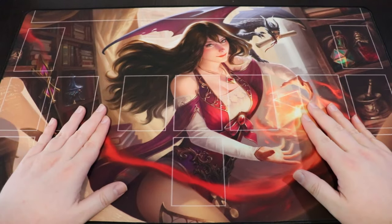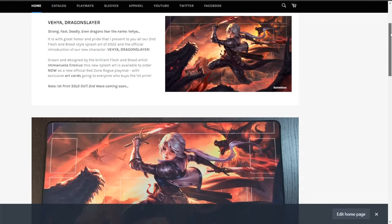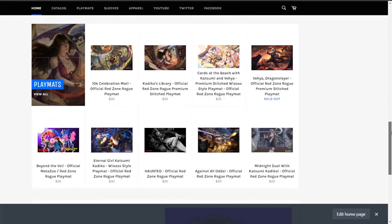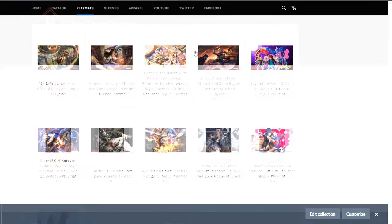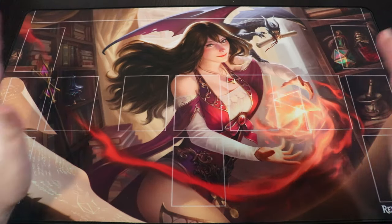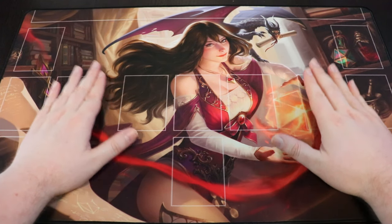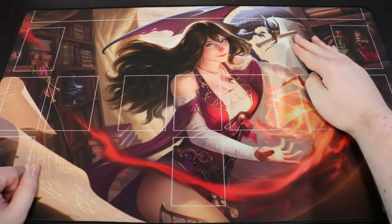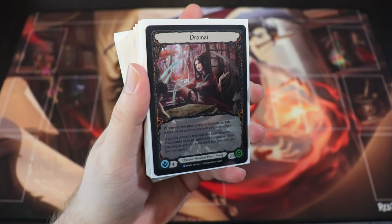And now a word from today's sponsor — it's me. If you would like to support me and also pick up some amazing Flesh and Blood product designed and drawn by Flesh and Blood artists, check out RedZoneRogue.com. I have playmats, I have sleeves, I have apparel over there. With gorgeous art designed and painted by Flesh and Blood artist Sylvia Meiliani, this Katako's Library playmat featuring our own original character Katako in her library with her dragon familiar is a very fitting companion piece to any Dromai deck.